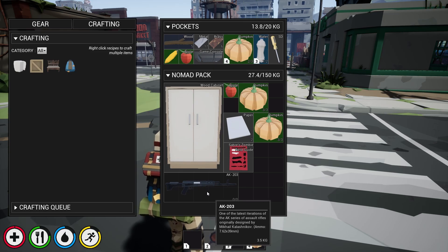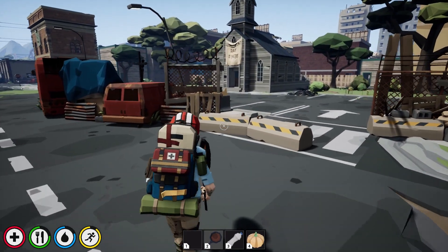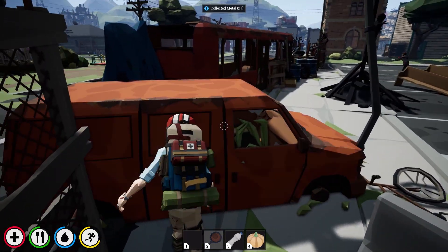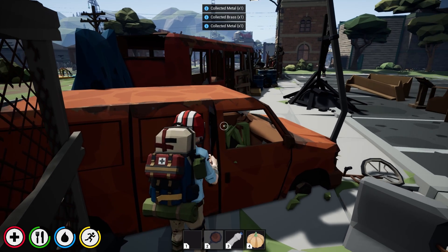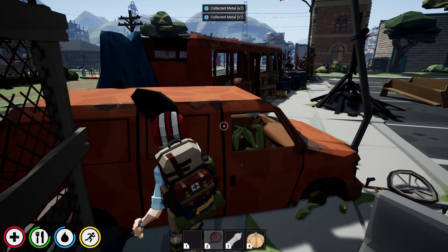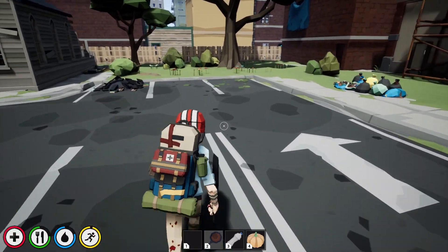I finally found a gun but I just can't use it — I don't have any ammunition. You also need a clip; you can't just pick up bullets and start reloading. You have to have a clip that goes with the gun. There's no simple pick-up-and-reload action in the game, so I couldn't use it yet.